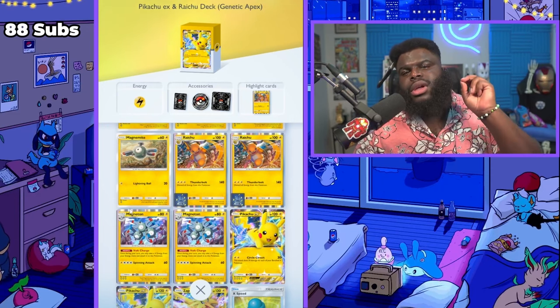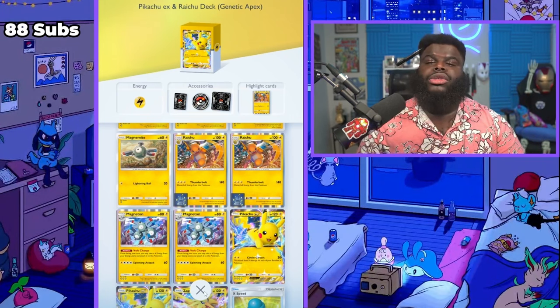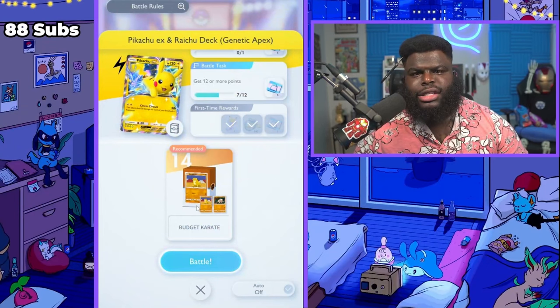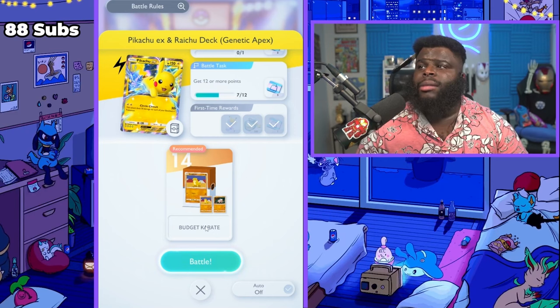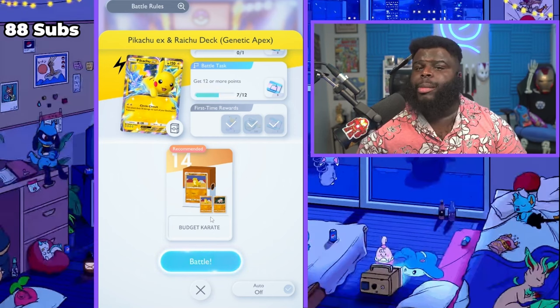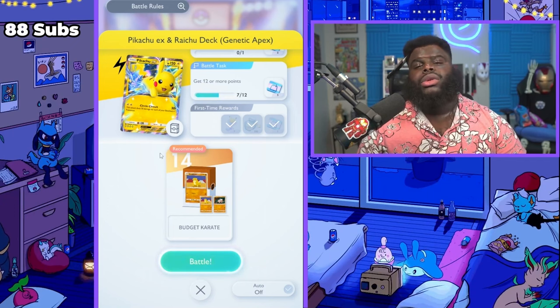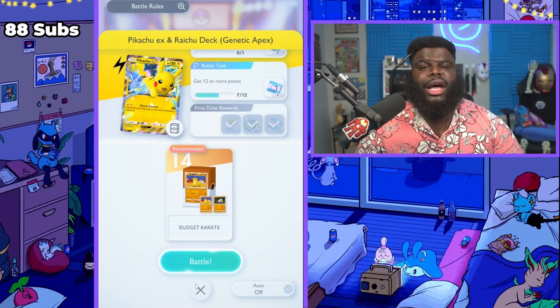Another option we have is to try to beat this as fast as possible. What decks are good against Lightning? Fighting decks - basically the ground or rock decks of this game. They do very well against Pikachu decks, especially if you go second so you can ramp up a little bit faster. Most of these Pokemon are going to have a move they can do on turn one with one energy, and on turn two when you can actually evolve they're going to deal tons of damage.